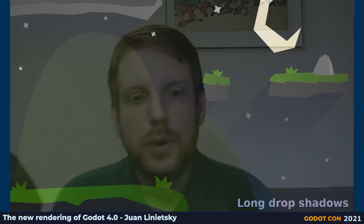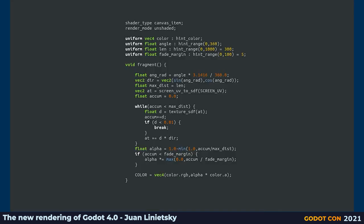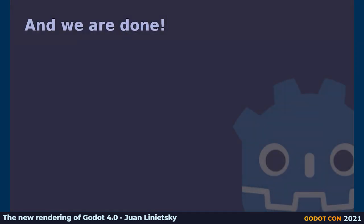There is one last feature I want to showcase: the SDF for 2D. 2D shaders in Godot 4 can access the screen SDF, which gives you an approximate distance to any occluder polygon around. Having this information allows for a lot of cool effects — from particle collisions, long drop shadows, or even 2D global illumination. So this has been everything. I hope you enjoyed this preview — now is the time for questions. Thank you.